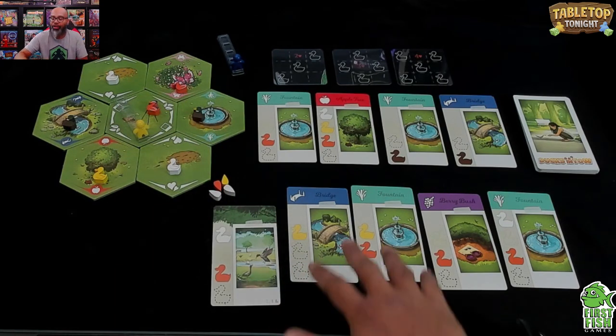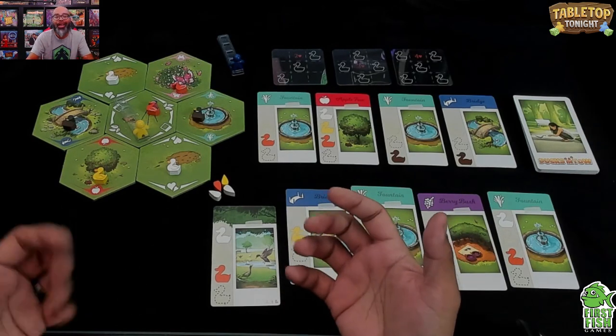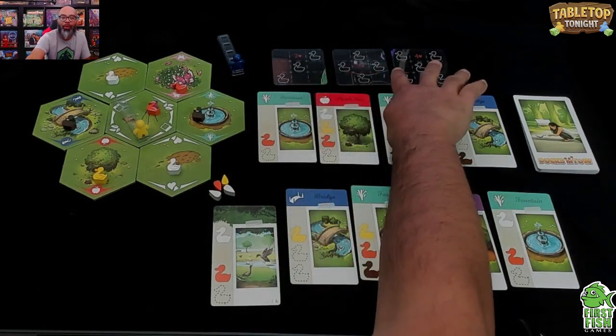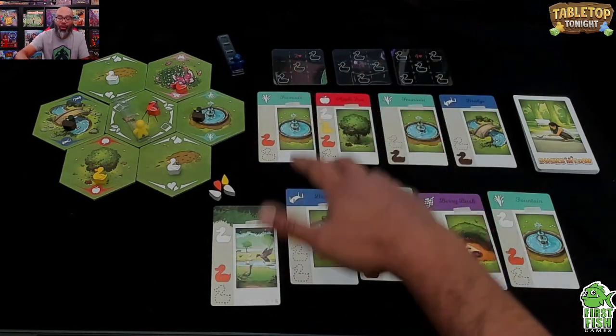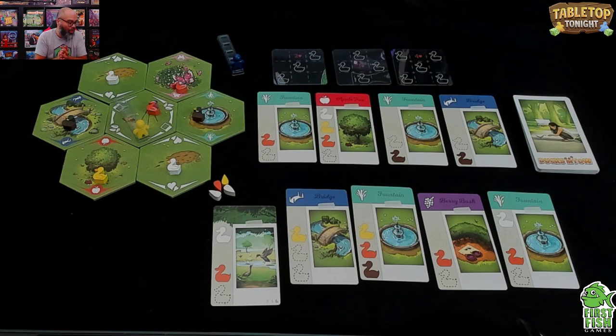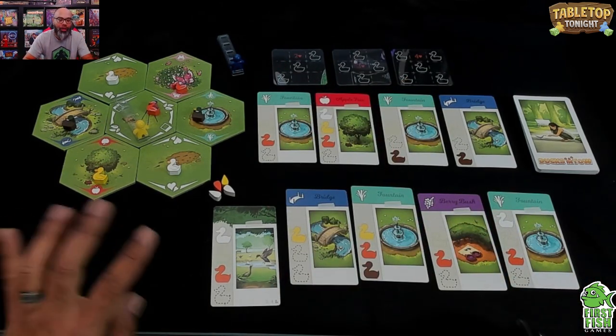In the solo game, you have an AI you're playing against. It's basically nine turns, and you have to complete three formations — which I'll explain in a moment — and score as many points as possible. But the main thing is completing those formations.